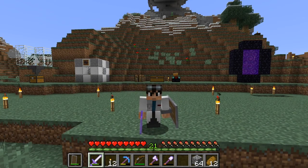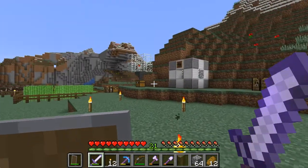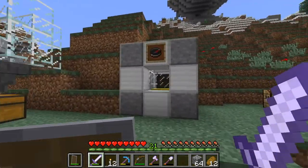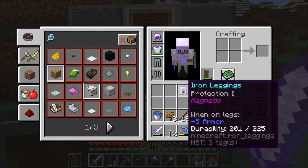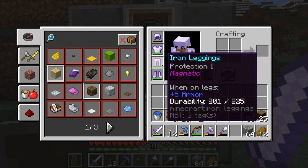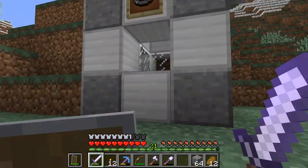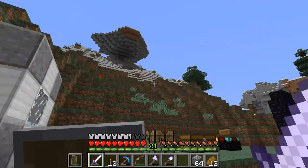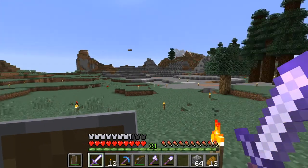Hello everyone, this is Dr. Henchman and welcome back to Survival Commander. Last episode we were working on our magnetiser, and I got my magnetic iron leggings from that. But we didn't really get to do much else — we had to do a lot of explaining, introducing you all to what Survival Commander is all about.